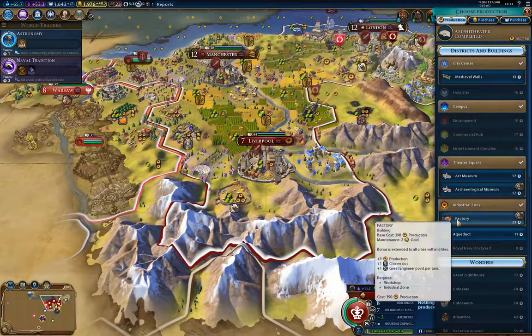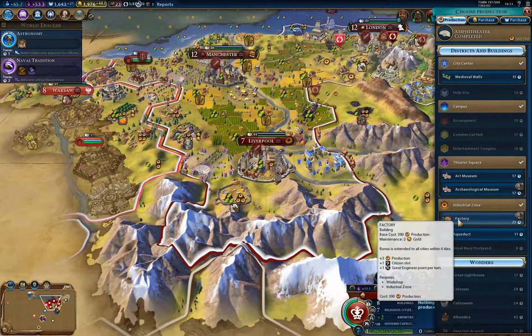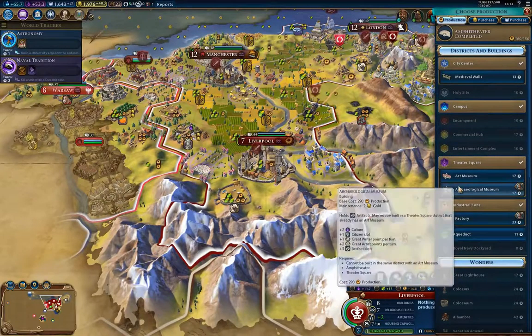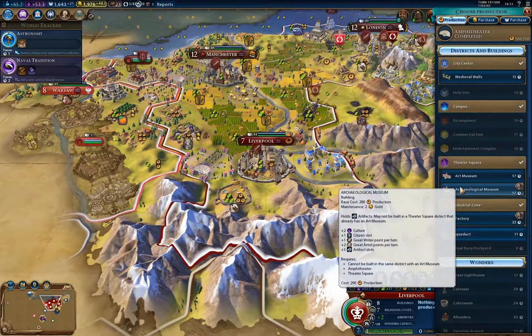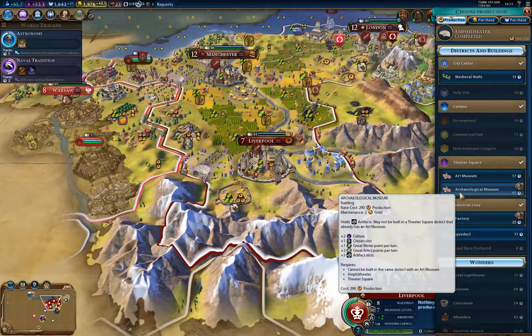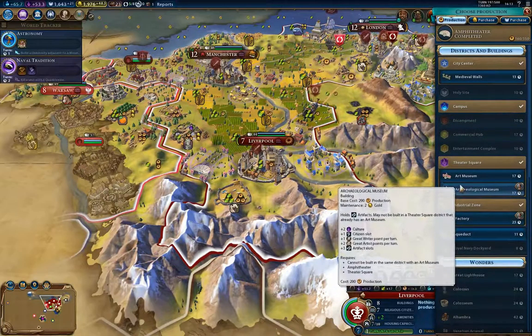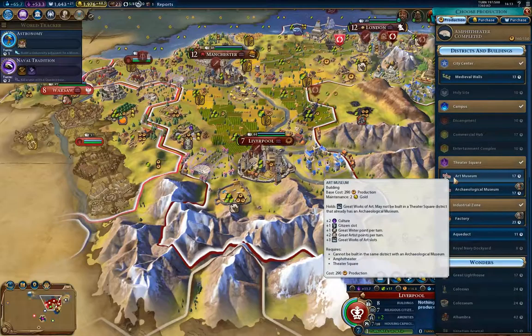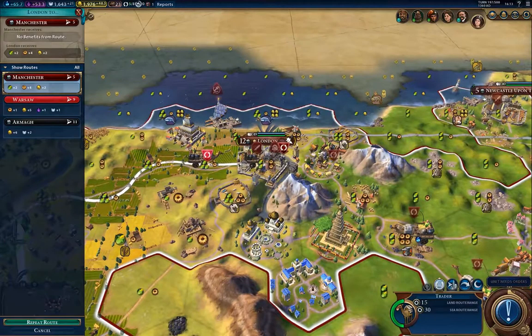I have a choice here. A factory is something I'll ultimately want for the production. But I also have the choice of an art museum or an archaeological museum. You need the art museum to put great works of art from great artists; the archaeology museum is where you put stuff your archaeologists dig up. There's a limited number of both, but the number of archaeological artifacts is higher. You do probably want at least one art museum, so I'm going to build one.